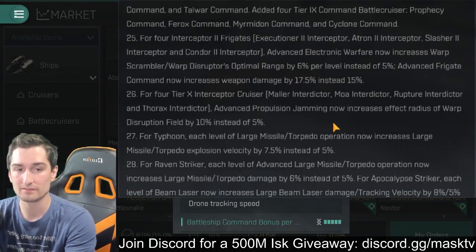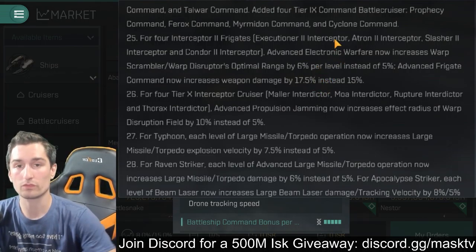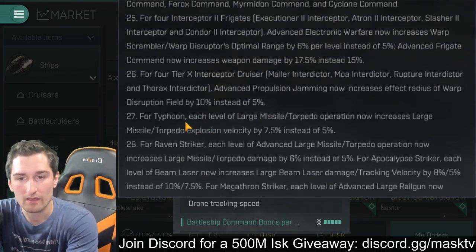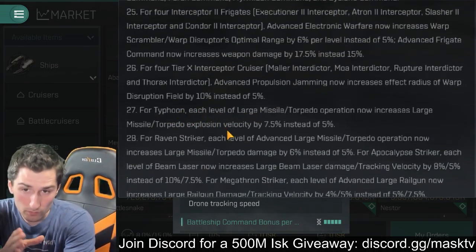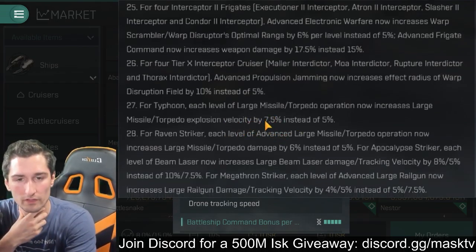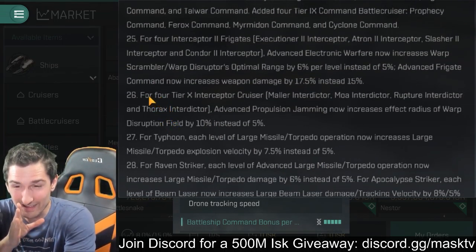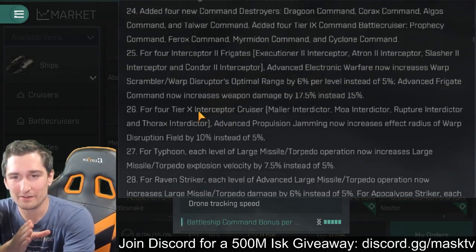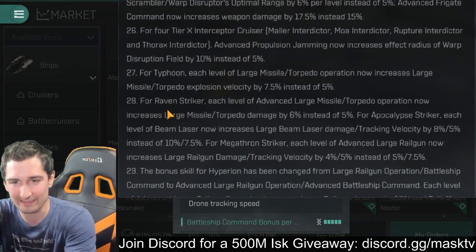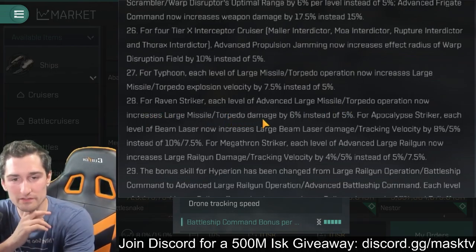Advanced Propulsion Jamming now increases the effect radius of Warp Disruption Field by 10% instead of 5% — so they nerfed Warp Disruption Fields earlier and now they're giving them a little buff, bringing it back. For the Typhoon, each level of large missile/torpedo operation now increases large missile/torpedo explosion velocity by 7.5% instead of 5%. For the Raven Striker, each level of advanced large missile/torpedo operation now increases large missile damage by 6% — a little buff to the Raven Striker.